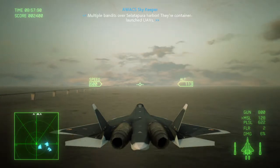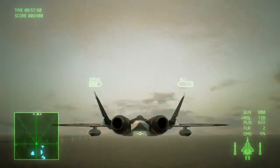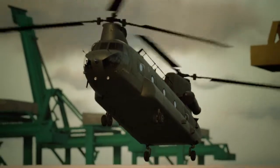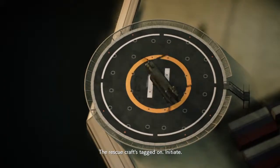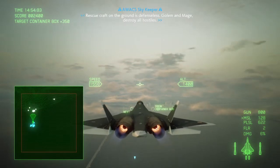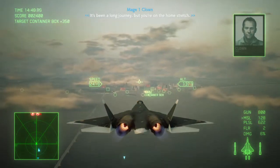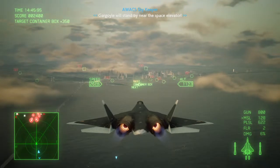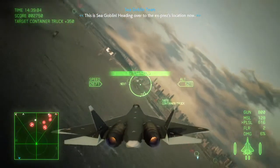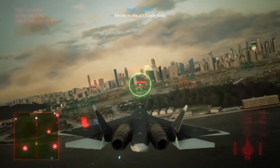Multiple bandits over Selatapura Harbor — container-launched UAVs. Sea Goblin, you have to be on alert. The rescue craft tag on — initiate. Rescue craft on the ground is defenseless. Gollum and Mage, destroy all hostiles. It's been a long journey, but you're on the home stretch. Gargoyle will stand by near the space elevator. Sea Goblin heading over to the express's location now. Run for the container! Missile — evade now!